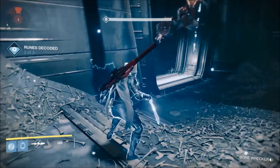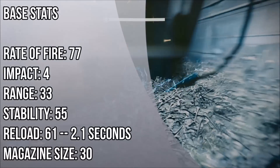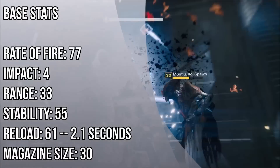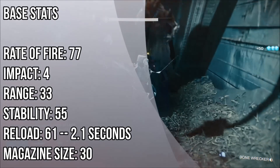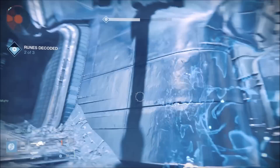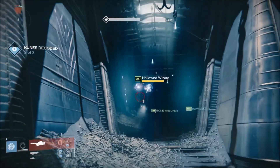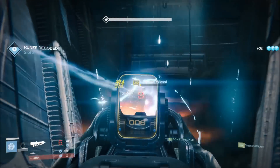Hey guys, I'm Papercut with Planet Destiny, and I was fortunate enough to pick up one of the new hard mode primaries — this is the Oversoul Edict. It is a primary rifle that you can get from the Weight of Darkness zone in the Abyss, which is the first part of the raid, so it's probably going to be one of the first rifles somebody picks up.